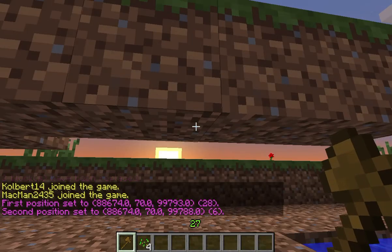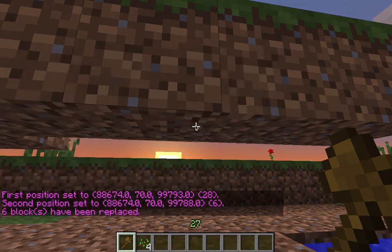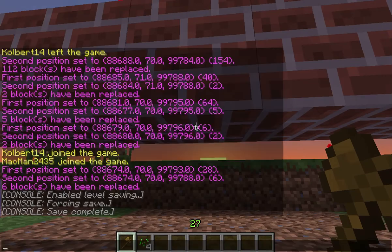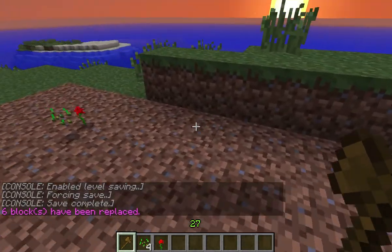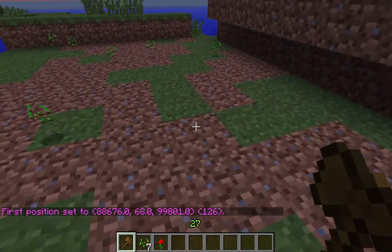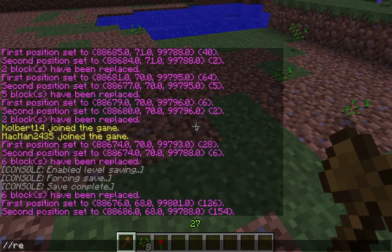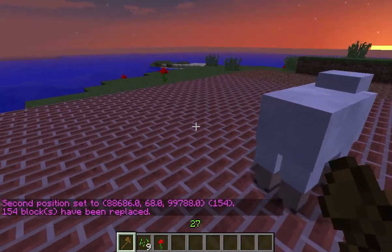Now you can also do it a different way. If you wanted to make those blocks into brick, you do //replace brick, and see how it turned all those blocks into bricks. That's another good way too — if you wanted to actually lay down your flooring for your building and you were going to use brick, that's how you would do it: //replace brick. And there you go, you've got your floor all put in, just like that.